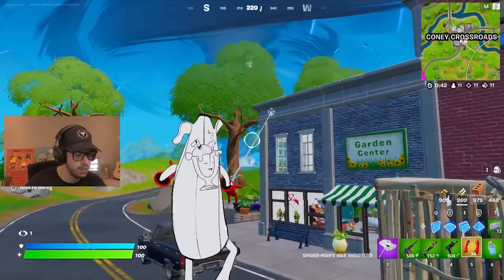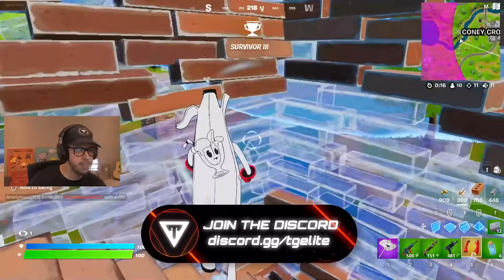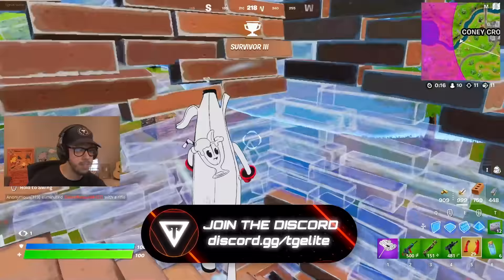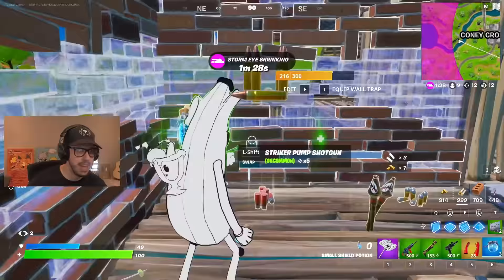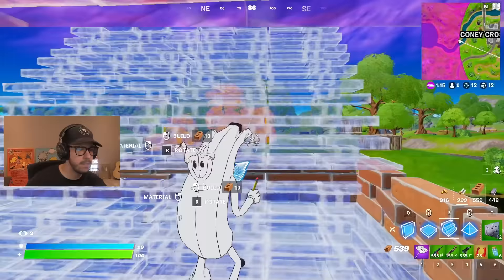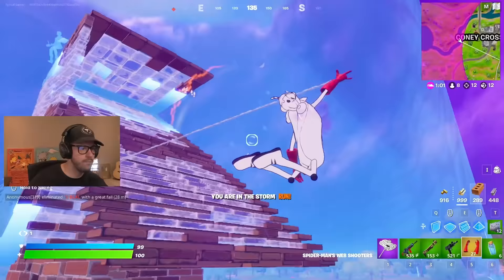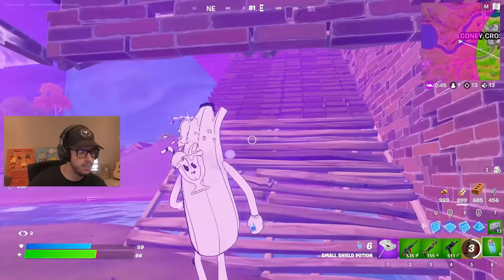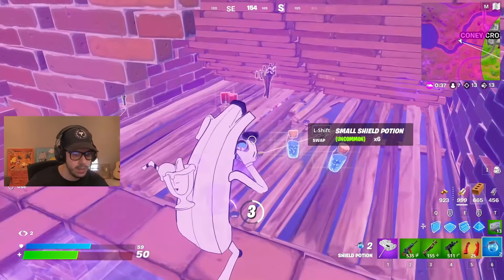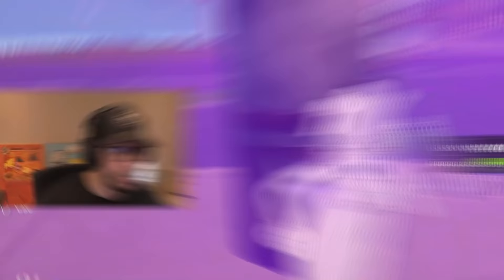I'm going to use this launch pad to get a little bit further in. There's shooting — we're going straight into this fight. This guy's above me. That was almost bad. This guy's mega healing up, so I think I'll be fine. I'm just cranking. I got an idea — we're good. There's a big bot. I still got 30 seconds on the storm. I think I can do what I want to do here, but I've got to be quick about it.